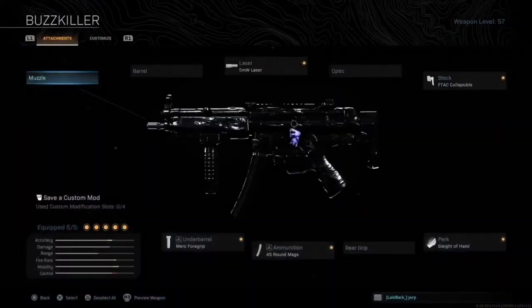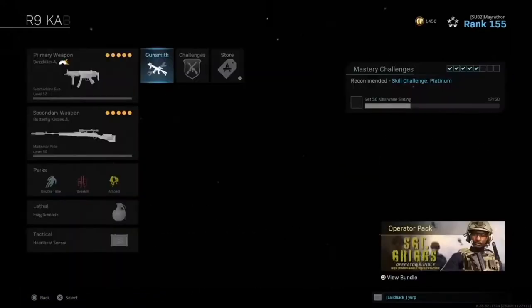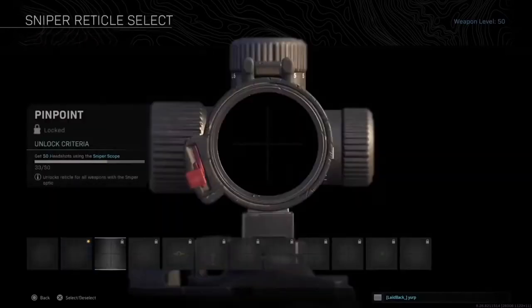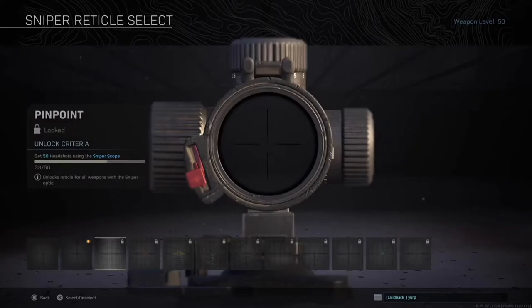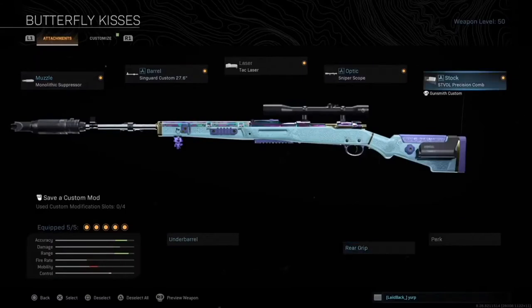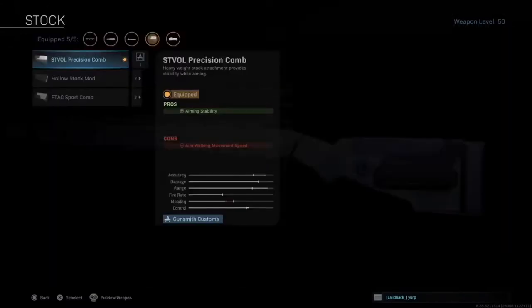The MP5 loadout: 5 milliwatt laser, merc foregrip, 45 round mag, collapsible stock, and sleight of hand. For the CAR: monolithic suppressor, sin guard, 27.6 tack laser, sniper scope with cross thread reticle — use pinpoint reticle if you have it. For the stock, the precision comb for higher aim stability.